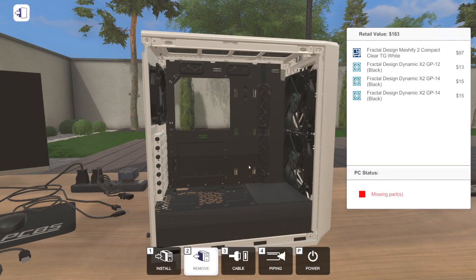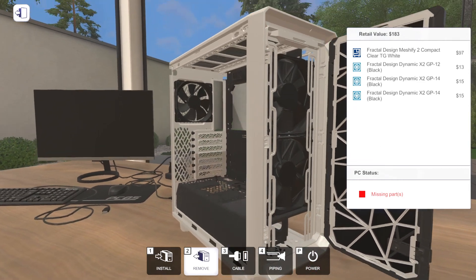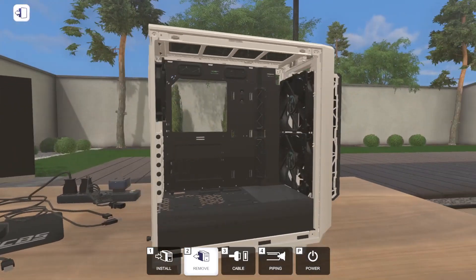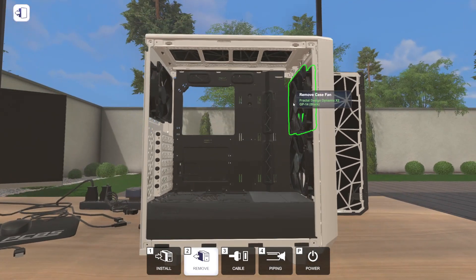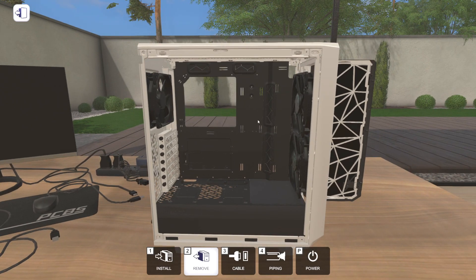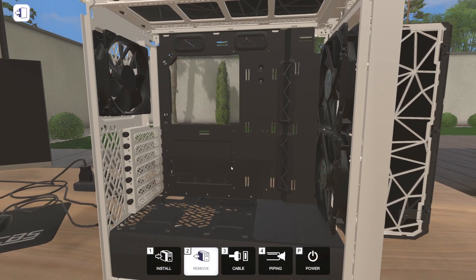We're going to go ahead and get started building. We'll pull up both side panels, open up the front panel, and we can remove the dust filter. We're going to leave the front fans and back fan as Fractal Design stock components. We're going to try to use as many Fractal Design components as we can in this build. Fractal has case fans and cases in the game, plus a few others we'll talk about - some of them new in the 1.12 update.